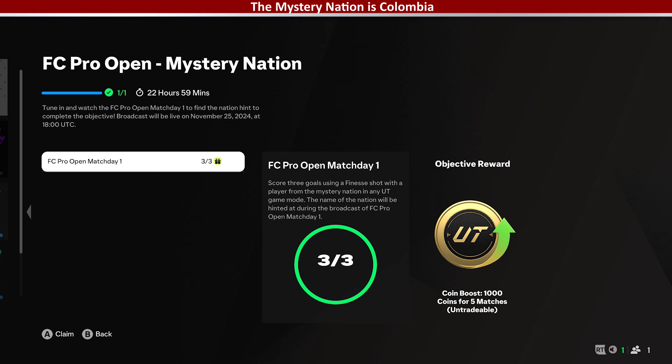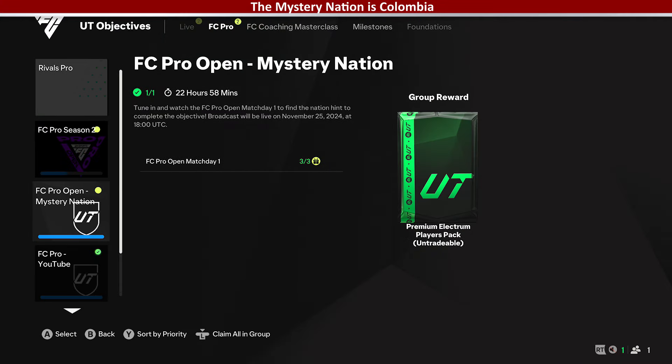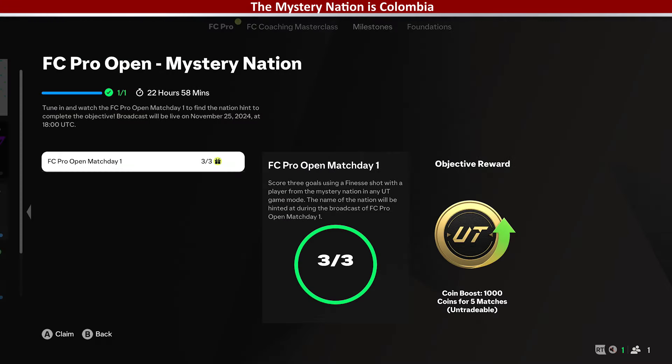If you're looking to complete this objective, the answer is Colombia. All you want to do is put Colombia players in your team and score three finesse shots with them. By doing that, you get a coin bonus and also a pack — a Premium Electrum Players Pack.